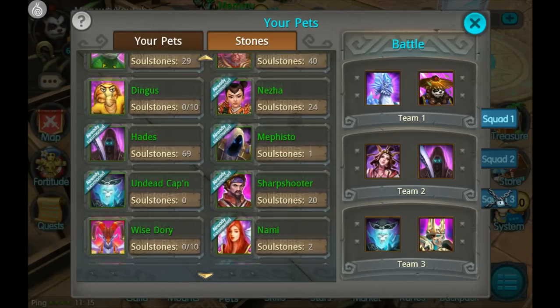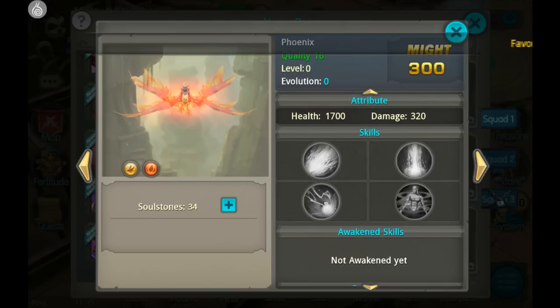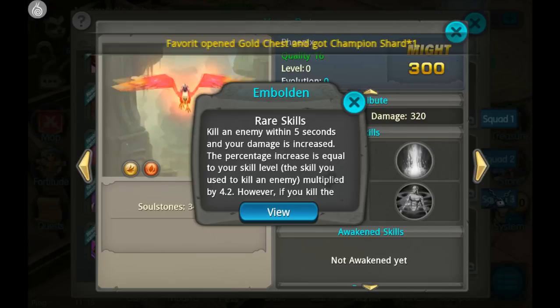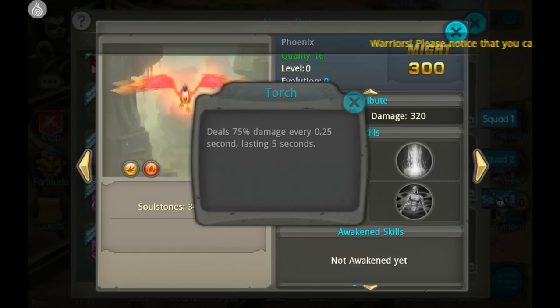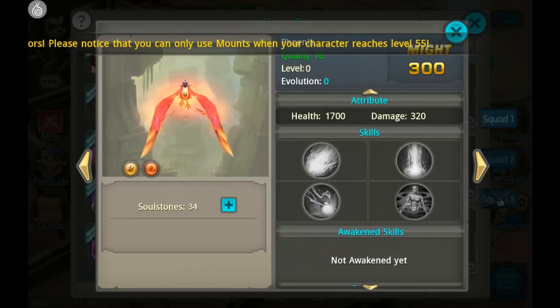For number 4 we have Phoenix. Phoenix I just recently started going for, really started to farm, and that's because of another pet which we'll get into in a little bit. Phoenix is a really good pet on its own, but amazing when paired with another pet — and I'll say it now: Ice Phoenix. Its rare skill is very interesting, a little bit complicated as you can see from all the text, but basically really good in quest mode when you're trying to 3-star. If you can kill a lot of those little enemies while her rare skill is active, the skill you use to kill them will be a lot stronger and you'll deal a lot more damage. Also has some pretty good area of effect. Phoenix is really good on its own, but even better when paired with Ice Phoenix.